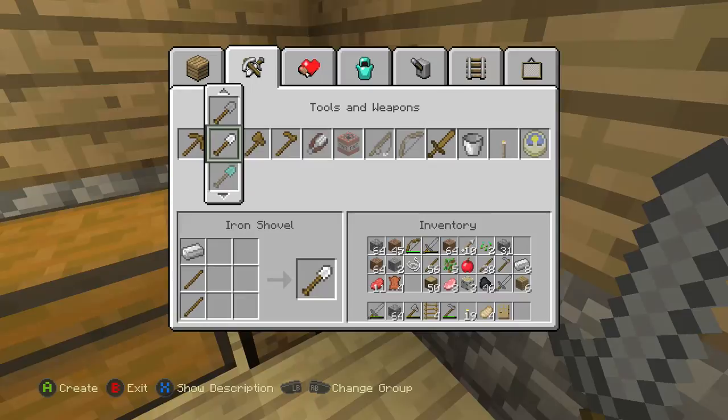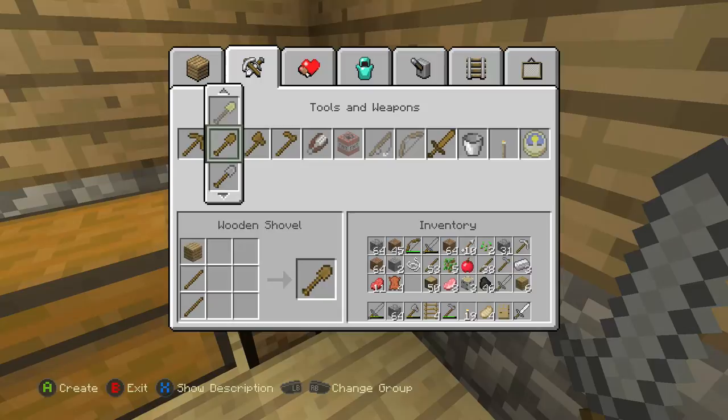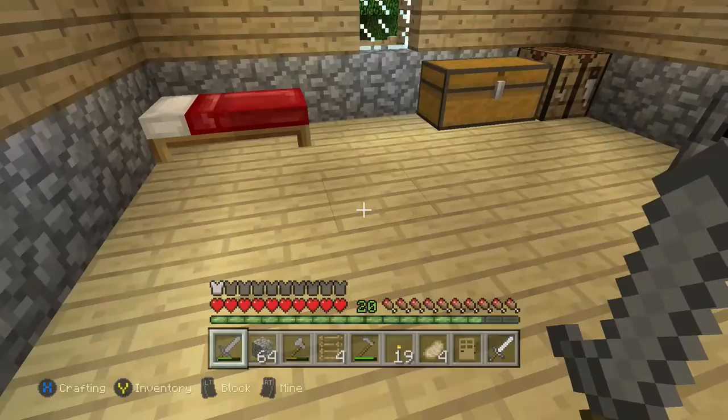So the first thing we're going to do is make a sword — one sword, one pickaxe, one axe. Oh no, it looks like I really ran out. That is not good, not good at all.